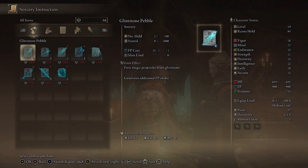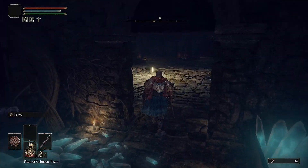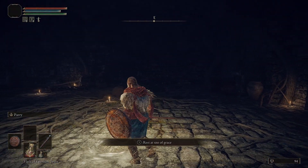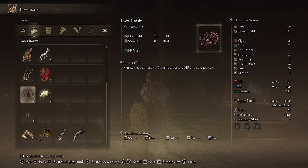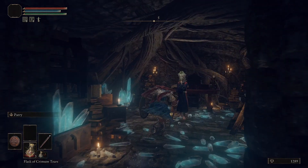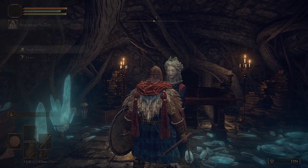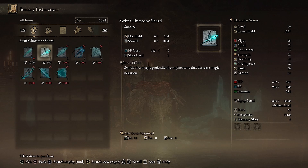He says he's going to buy these spells knowing full well that we have no runes with which to purchase them. Don't worry, Sellen — I will come back momentarily with some runes. There you are. We have the generator already, but might as well grab the Swift Glintstone Shard — dear old Swifty.